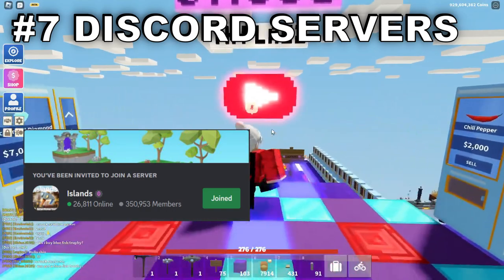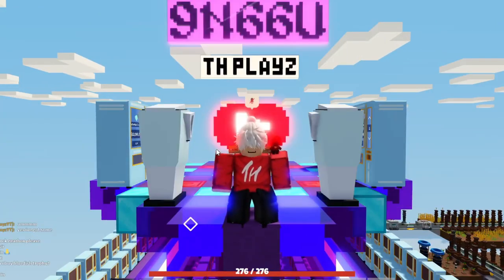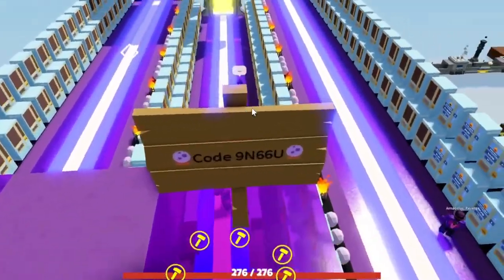Join the Islands Discord server, DV's Discord server, and my Discord server, and you can pop your code in there to get some people on your island. If you don't have Discord, you can put your code on signs like I have here.